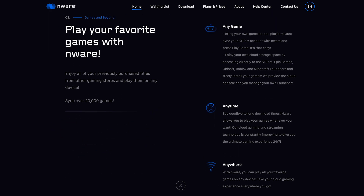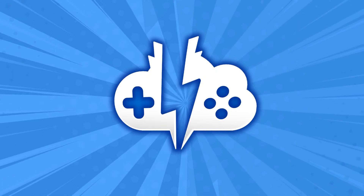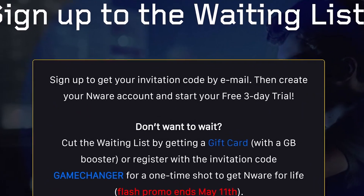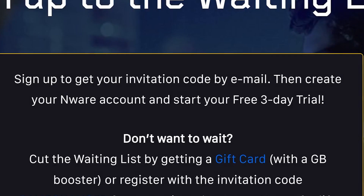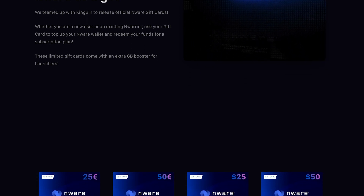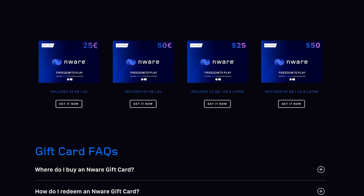Looking to get started with EnWare? Let's get set up. EnWare is still in beta and offers a number of different ways to get access. If you have signed up on their waiting list, they should have sent you a code for their free trial. You can get instant access by getting a gift card and in turn getting a subscription. If you're looking to get gift cards for EnWare, the links are in the description.